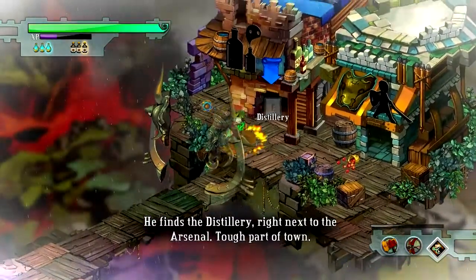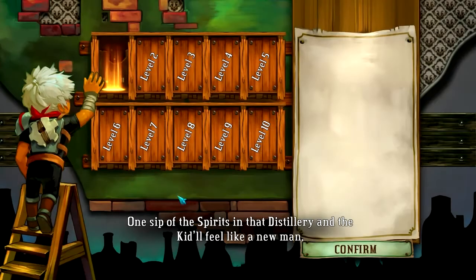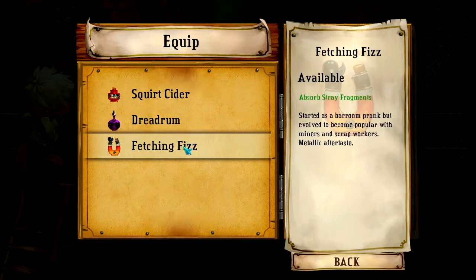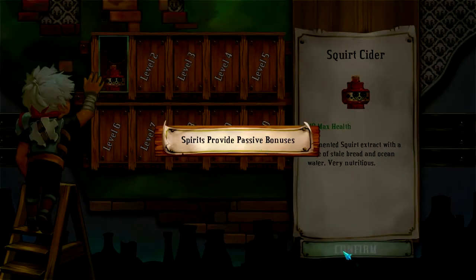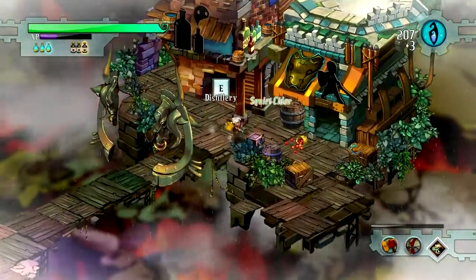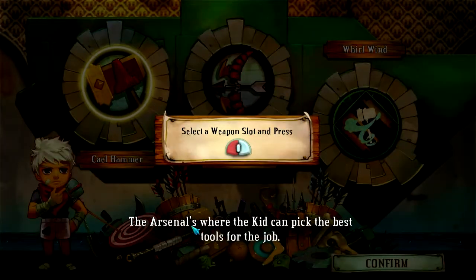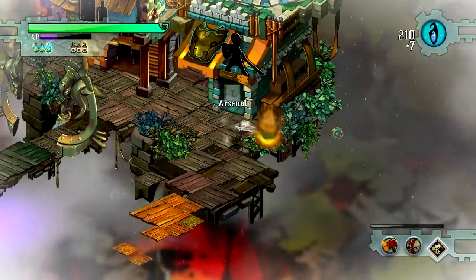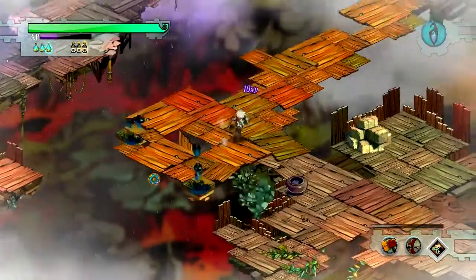He finds the distillery, right next to the arsenal — tough part of town. One sip of the spirits in that distillery and the kid will feel like a new man. So this here is like leveling up. I wonder what Stray Fragments are — I wonder if those are the blue things I'm collecting, but I'm not really sure. So I go with health first — health is always good. The arsenal is where the kid can pick the best tools. We can switch weapons here, but I think I'm gonna stick with my bow because it's really good to kill those turrets.